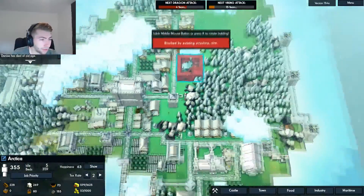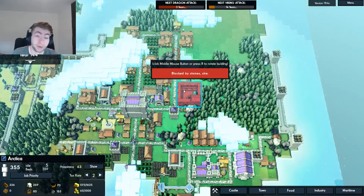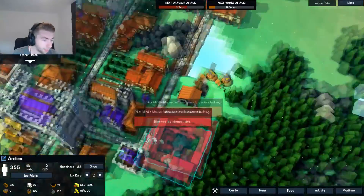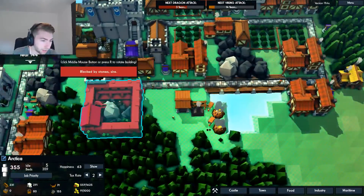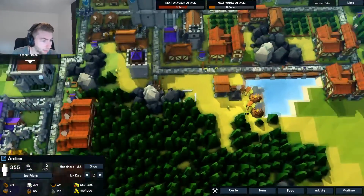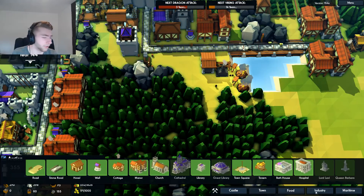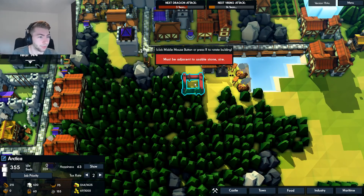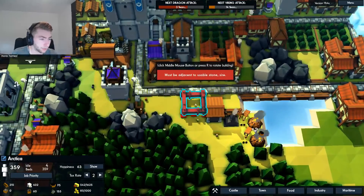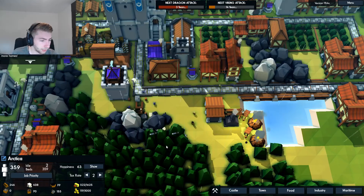I suppose the only real place is... actually, you know what, that's actually an alright spot there. So here's what we need to do: we need to put it there, but before we do that I think we need to clear some land, which means getting rock removal. And then we can put that there and put it on free speed. Next thing we need to do is clear out some trees.